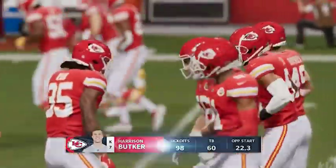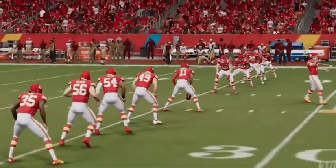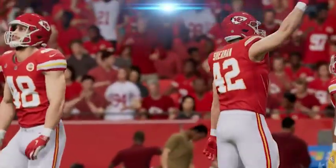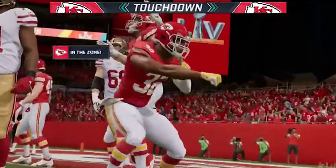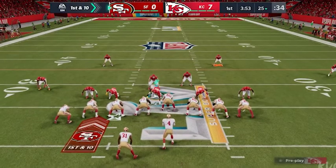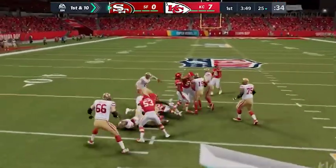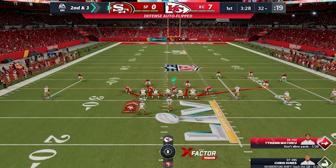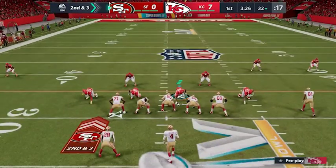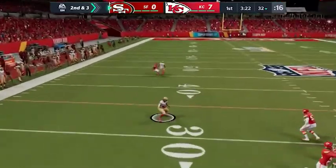Negative feedback loops, on the other hand, are systems that balance out positives and negatives. One example of this is the game of football. When a team scores a touchdown or a field goal, the other team gets a chance to go on offense and try to score. This prevents the team that scored first from just scoring endlessly, which would make the other team feel like there is no point in playing because they will never catch up.